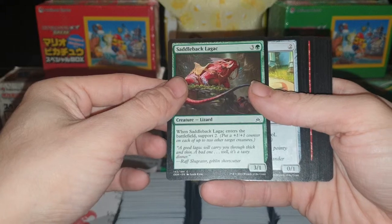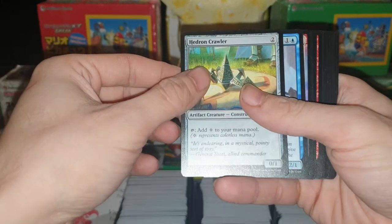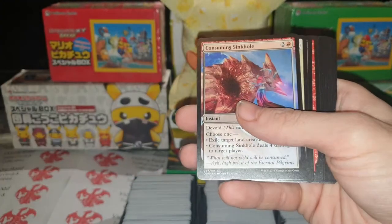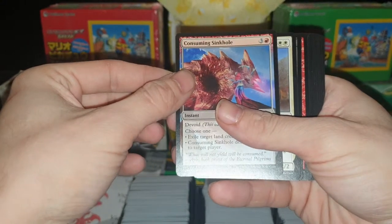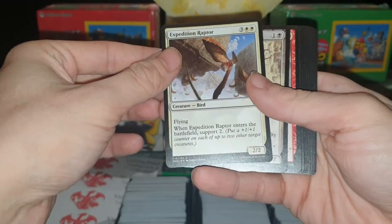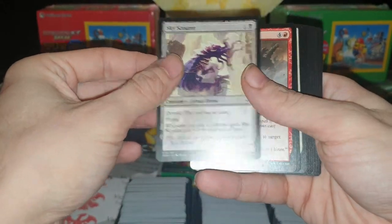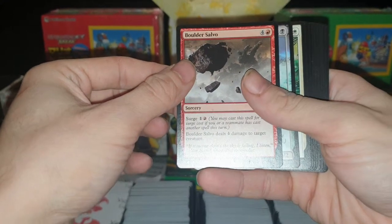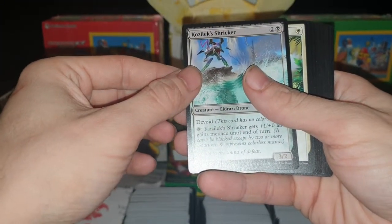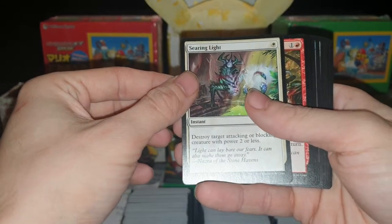Saddleback Laggert, Hedron Crawler, Umara Entangler, Consuming Sinkhole, Expedition Raptor, Skyscourer, Boulder Salvo, Kozilek Shricker, Searing Light.